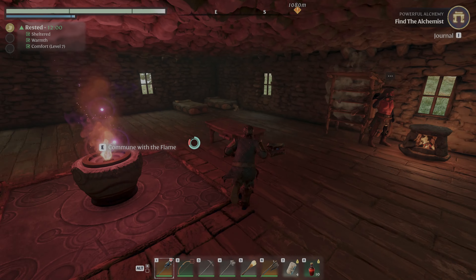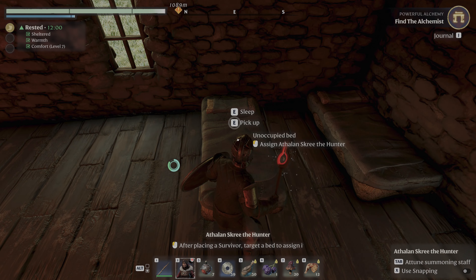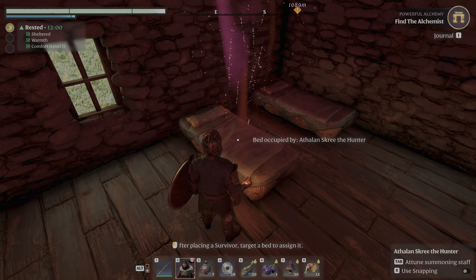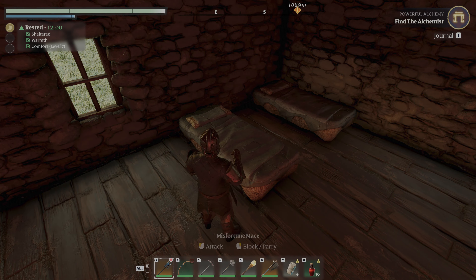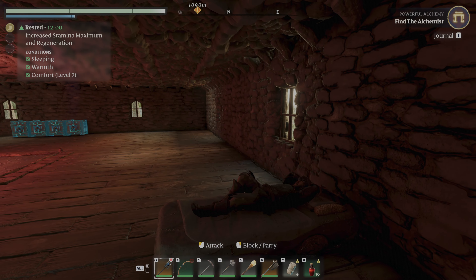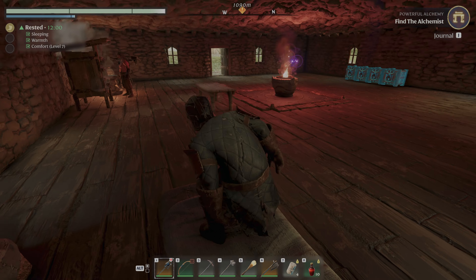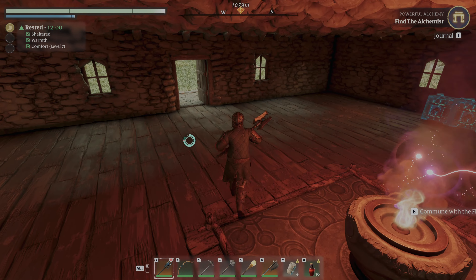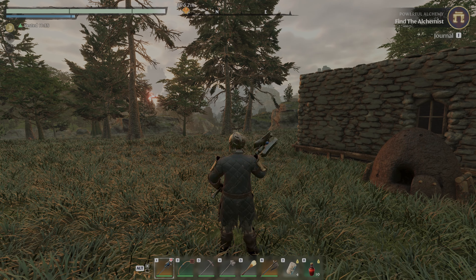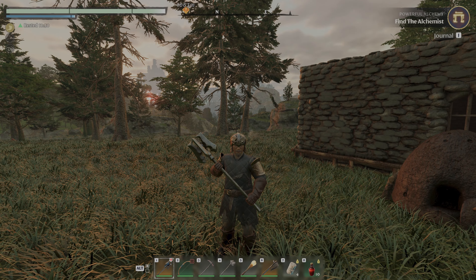I just discovered this - check it out. We can assign this bed to her, and then we're going to disrespect the sanctity of her sleeping spot and sleep in here ourselves. Now we've got the rested bonus for 12 minutes, which is pretty great. Also, when it turns dark you can sleep in a bed and it speeds the night up by like 65 times, so you can almost skip the night instantly.